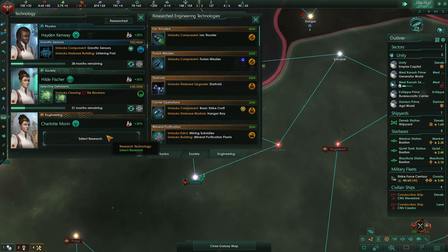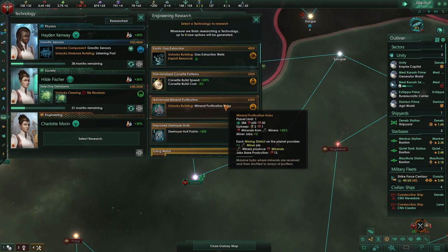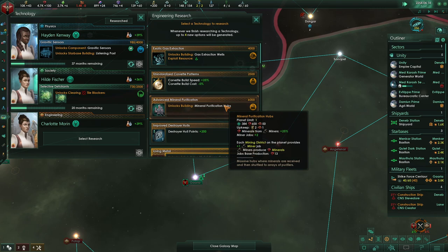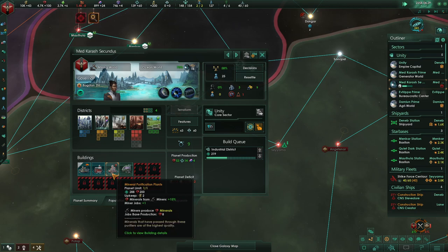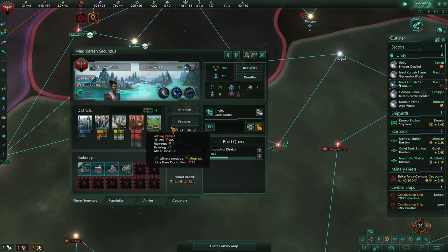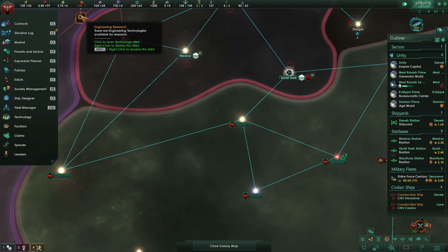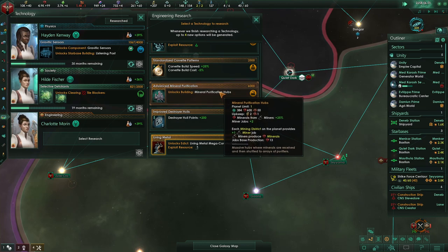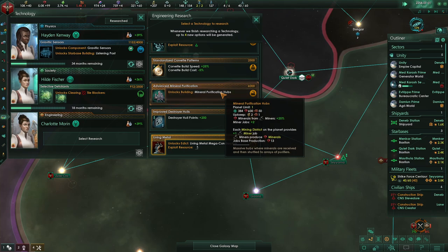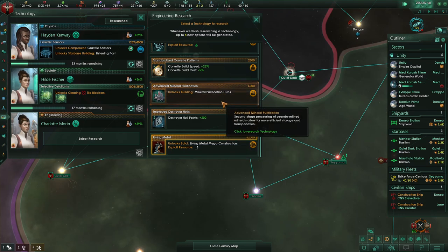We finished another tech — better stuff for our ships. I misspoke earlier: I thought it was the mineral purification hubs that gave additional output from districts, but if we pop into engineering it's actually the purification hubs upgrade that gets us more output. When we upgrade to that, we're going to get more output rather than additional jobs. Each mining district on the planet provides plus one miner job.